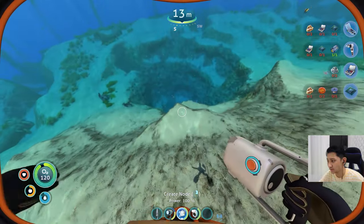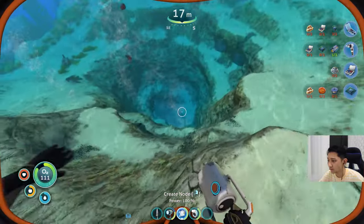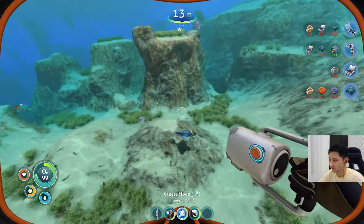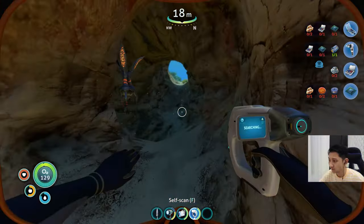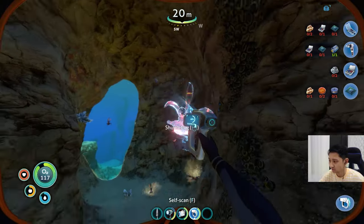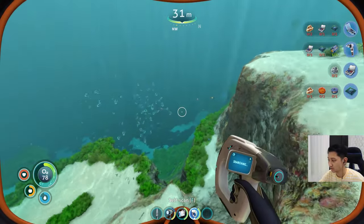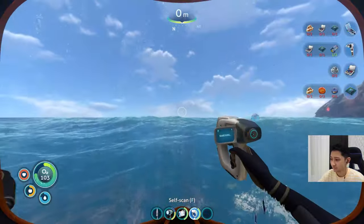Wasn't there a geyser here somewhere? Yeah, there it is. Oh what - it's hot! Why am I taking damage though? I was on the edge. Shuttle block - no. There we go. Quartz - I don't want titanium. Silver nodes were on the side. That is way too empty, I don't like that. I'll save here.